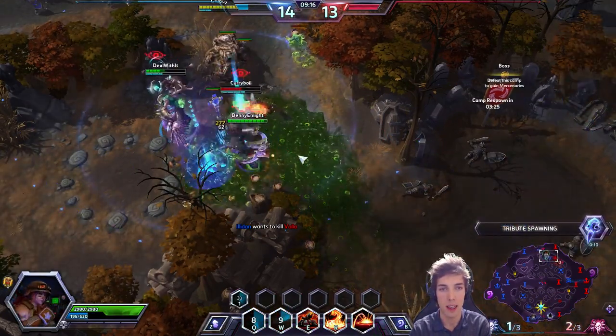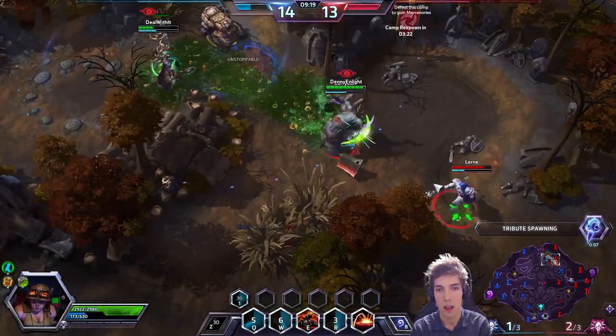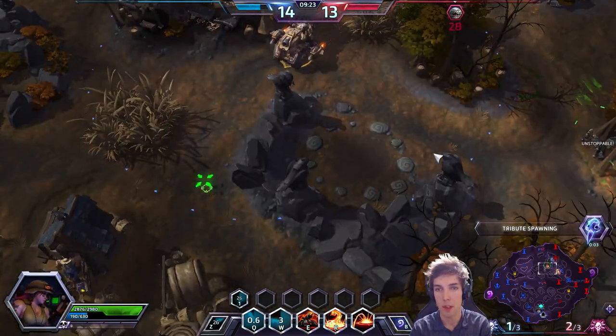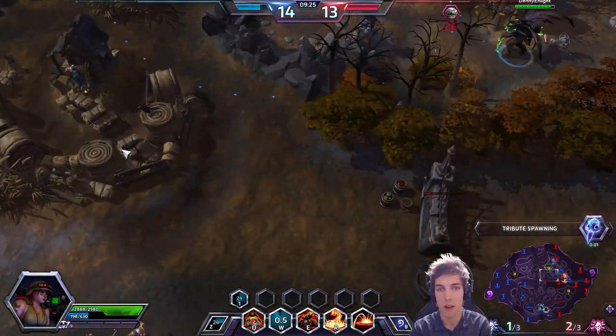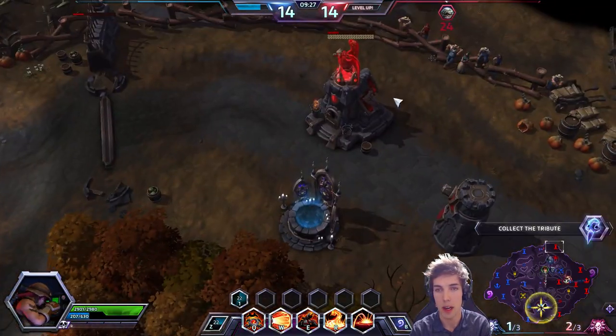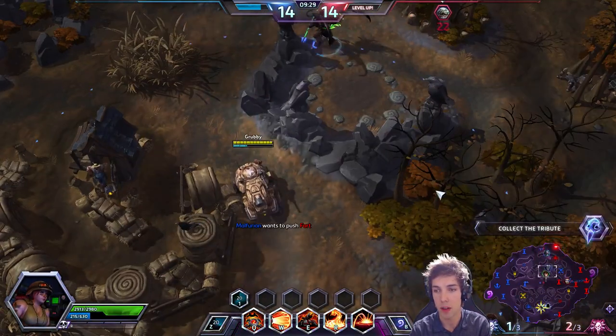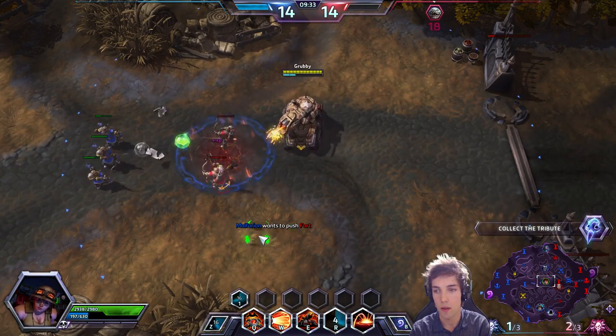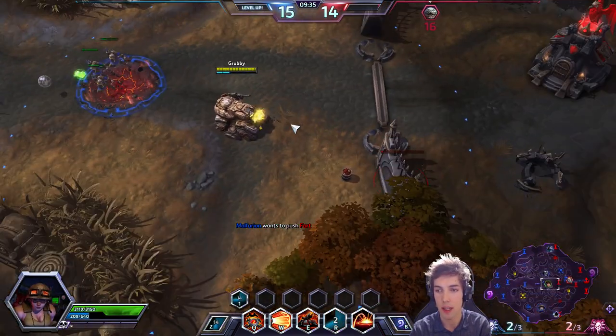He has the Stitches sludge thing — okay, there's a Tribute at the bottom. Shall I follow? No, they sprinted. We should go there now — did a good bit of damage on the fort. I should have liked to finish it, but it's too far away now. I don't have Z, so I don't want to get too aggressive. Jaina is there — I think I can siege up here safely. Okay, there are three here, need to disengage. We got a fort. Let's land a Napalm Strike here and do some damage.